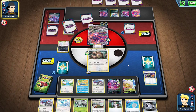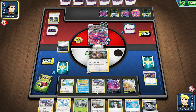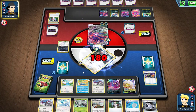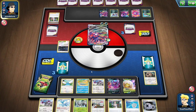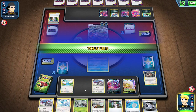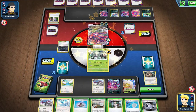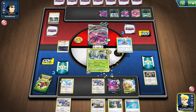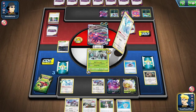I think I can win. I just need to find Boss's Orders and then I win. I put the Golisopod down, attach Twin Energy, hit into it, and then I'm just an Aerodactyl away from winning. I'll look for that other Altaria with Evolution Incense. Another Altaria — yes. I have a Fossil and an Aerodactyl left in the deck. That's perfect.